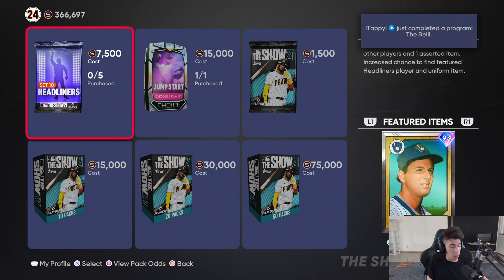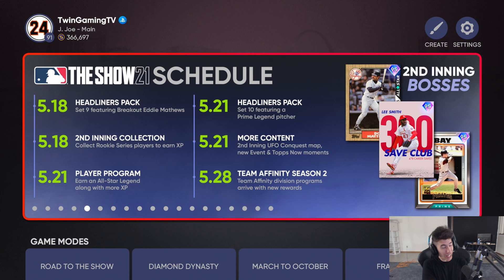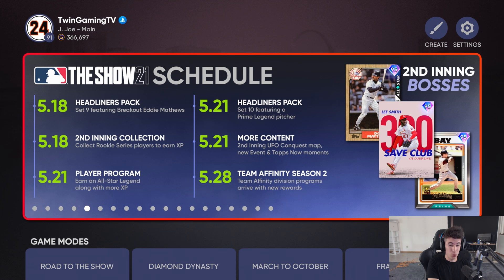What I'm probably going to do is buy the packs and open them in a few days once the prices go back up. Let's check the calendar — it doesn't look like it's updated. We have team affinity season 2 dropping next Friday as well as another roster update next Friday. Something that got confirmed is that for team affinity season 2, you do not need to finish season 1 — season 1 is not going anywhere. You'll still be able to get season 1 done, and you do not need season 1 done to access season 2. They are separate.